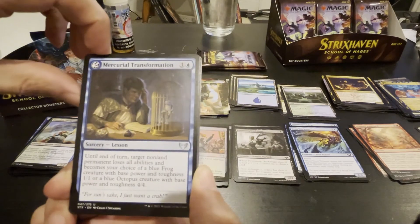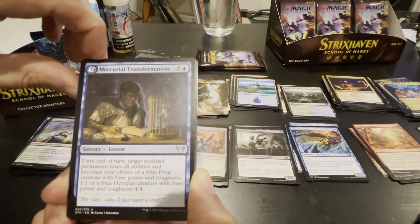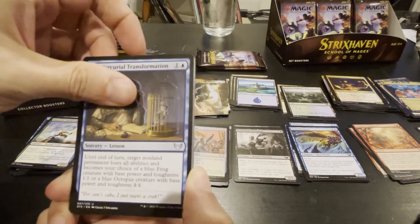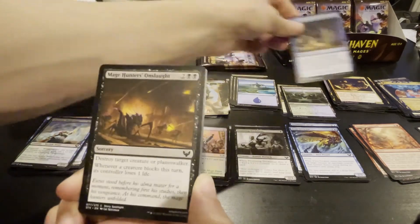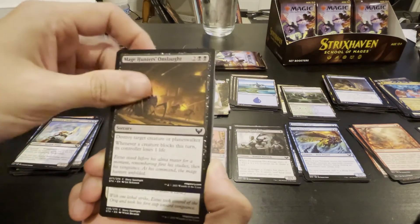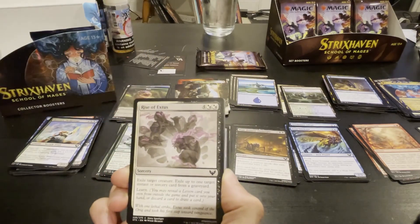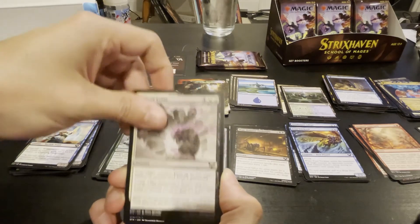Post-terran society dude. Blue frog. I like Snake Form better even though it's three. Whenever a creature boxes, terran's controller loses one life. I don't think I've seen this one — Extus, Rites of the Rise of Extus. Exile target creature, exile one target instant or sorcery card from a graveyard, and learn. For six — no thanks.